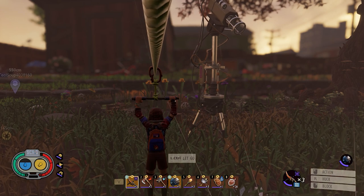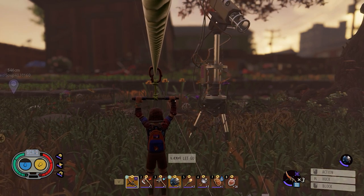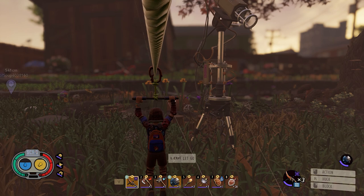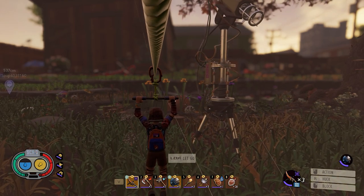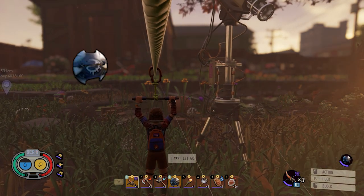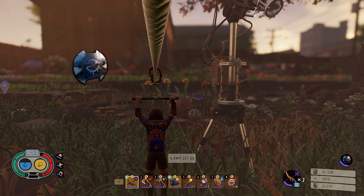Build Overview: The premise of this build is to mitigate the shield's 30 base stamina cost per block in order to utilize its 100% damage reduction. At the core of this build is the recently buffed, and likely the most powerful item in the game, the Ladybird Shield, which has a 25% chance on block to reduce all your attack's stamina cost to 0. That includes the 30 stamina it costs to block with the shield.